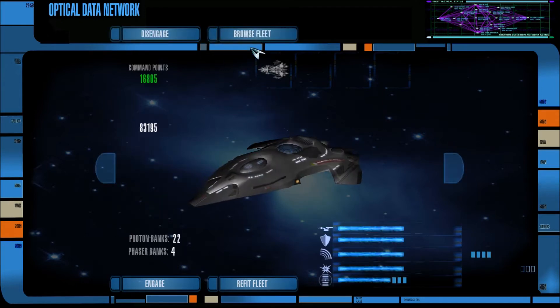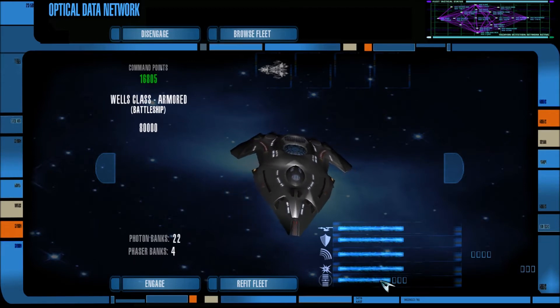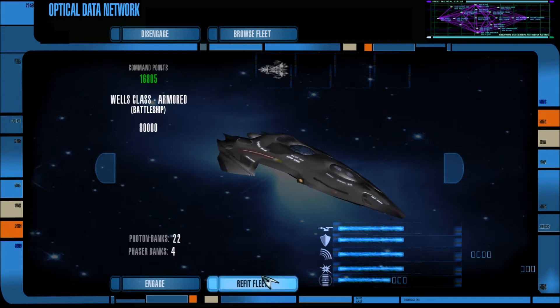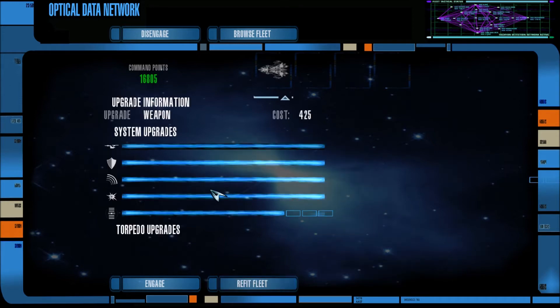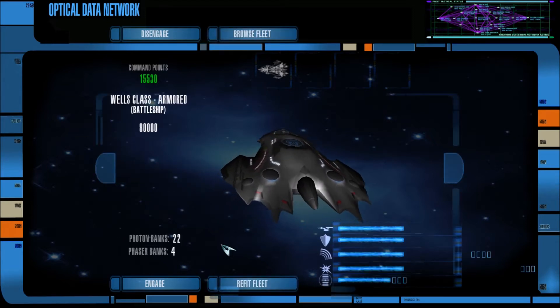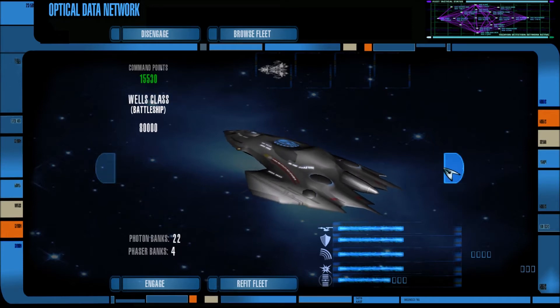So here I have the armored Wells Class. Let me check — can I refit on this thing? Can I refit anything else? It says I can refit or upgrade the engines, weapons, and sensors. The boxes aren't really here; they're sort of on the edge of the screen so I'm not sure if any of that worked. But going back to the fleet, this is the ship. There's also a regular version, just the normal Wells Class, but no one ever wants to see that for some reason.